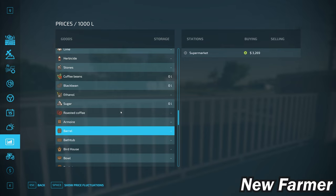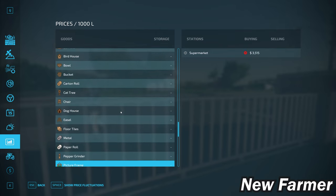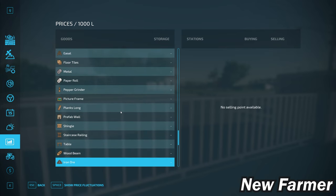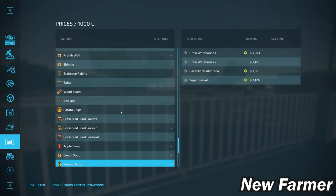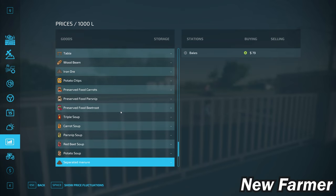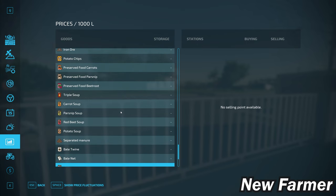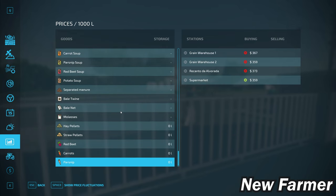With respect to the platinum expansion productions, we have the ability to sell all of those as well — which is great for those who have invested in the platinum expansion. We also have the ability to sell all premium expansion productions and crops. If you are playing with pumps and hoses, you can get rid of separated manure, hay and straw pellets with the straw harvest add-on. Red beets, carrots, and parsnips also have sell points.